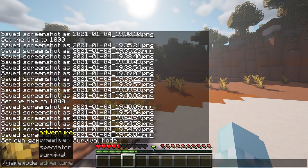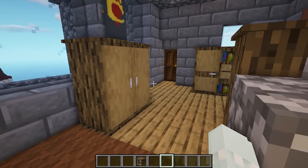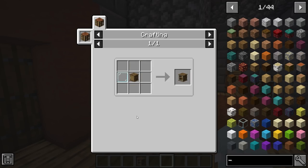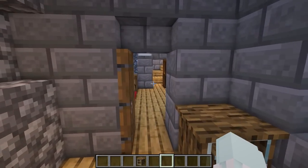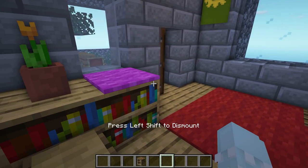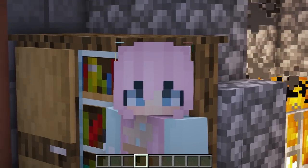This next Minecraft mod is called Macaw's Furniture. It adds a whole new bunch of furniture to the game with a vanilla-feeling aesthetic. All furniture pieces have an inventory space and are crafted with panels and cabinet doors. There are also stools, desks, chairs, and many other furniture items in different wood types — even warped wood.